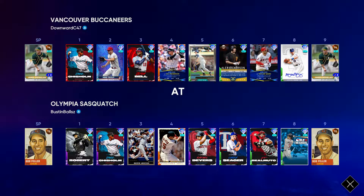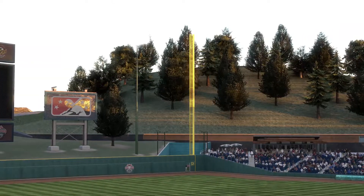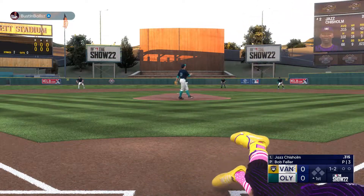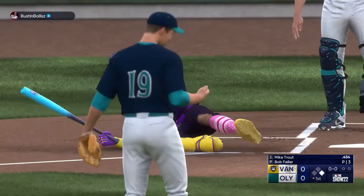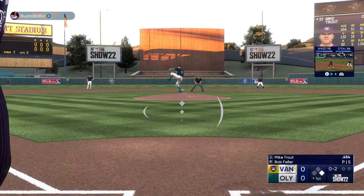We're gonna be taking on a guy pitching Bob Feller in this first game. We've got our normal guys — Jazz Chisholm, I'm really close to getting parallel five. Mike Trout's obviously already super factored as well. If you haven't yet, make sure to hit that subscribe button down below — we're like 120 subscribers away from 10,000. We're gonna get hit immediately with Jazz Chisholm leading off.